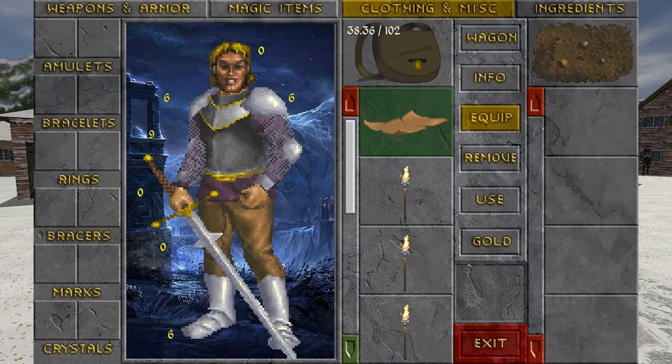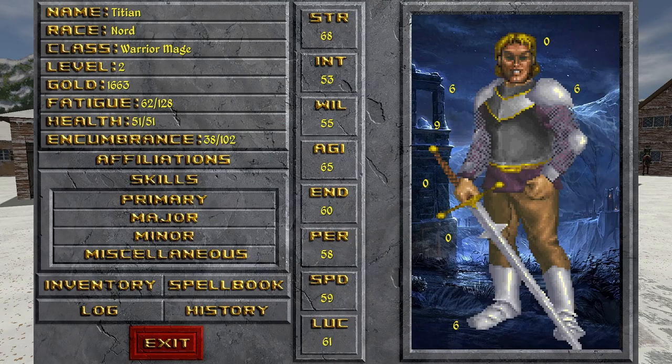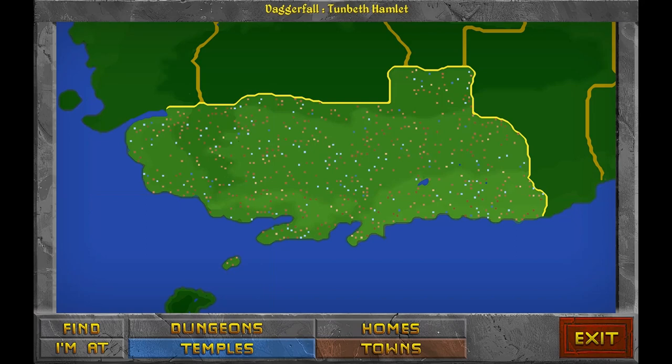Now let's go ahead and check on the note that we got — I think this is a modded note. The Cartographers Association of Iliac Bay: a group of expert explorers and designers wish to chart some of the locations lost to memory that might have historical or resourceful value to the public. You're currently accepting applicants for new explorers at Tunbeth Hamlet for the next 29 days — present personally to Vanolda Coppercroft at Lady Agrad's Seminary. Well, that sounds quite interesting. Let's head to Tunbeth Hamlet; I think this is part of the quest pack.